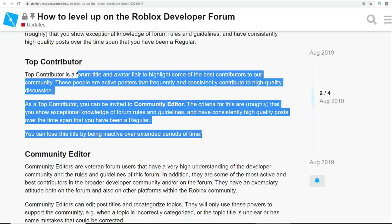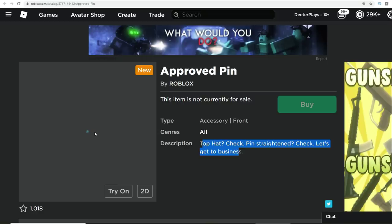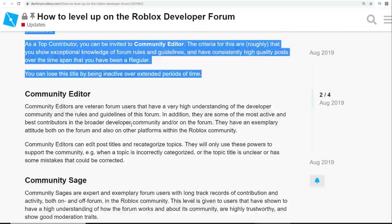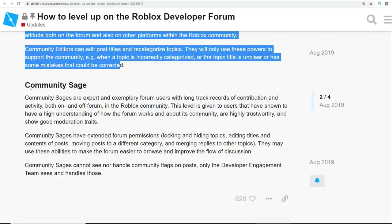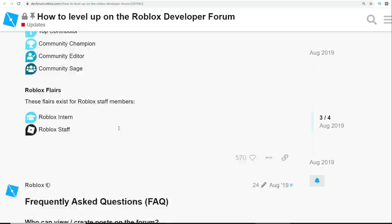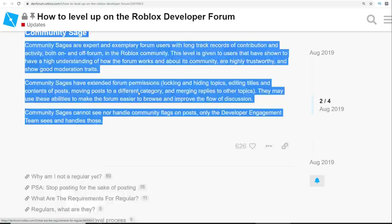I'm not sure if losing the title means you would also lose the hat, so if you manage to get the approval top contributor status you could end up losing it — you still have to remain part of the community. Actually, community editor is what we're going for. Community sage is just another level up, and I don't know if that's technically moderator or not. You can learn about these different levels if you go through the post, which will be in the description.